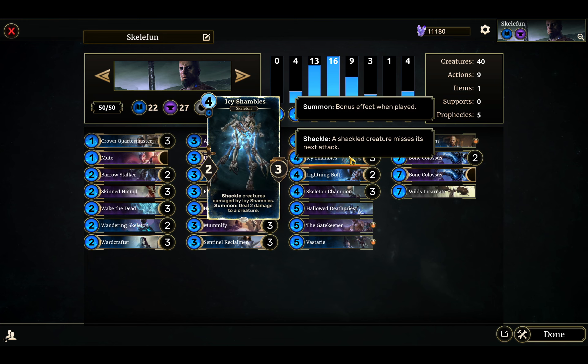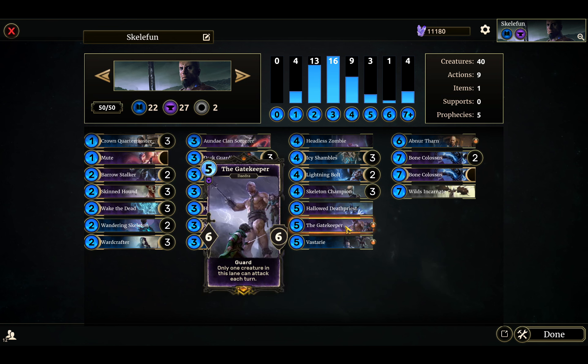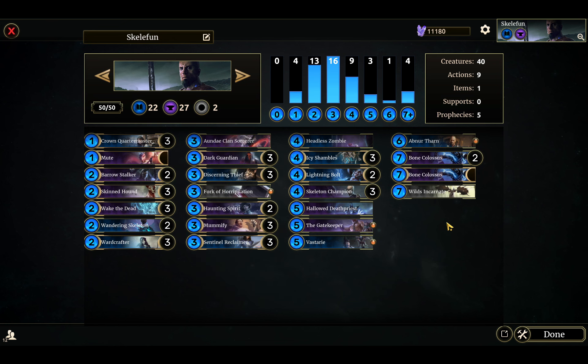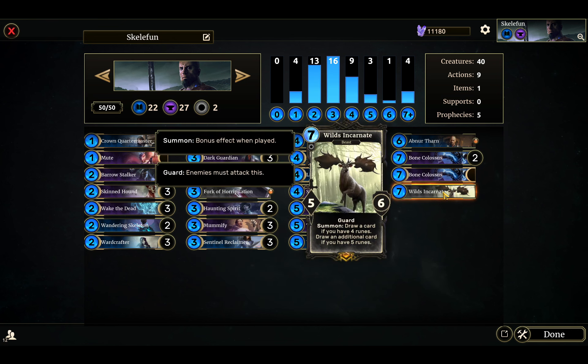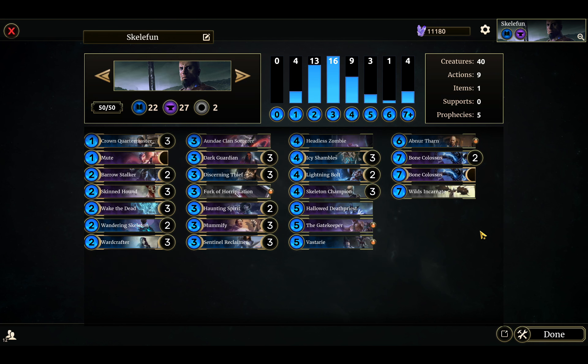You have Icy Shambles to slow down your opponent. A bunch of guards with Skeleton Champion, Skintown, Dark Guardian, and Gatekeeper. A little bit of draw with One Wild's Incarnate and Fork of Herpalation, but a lot of times you're more just trying to curve out and win when you can play your Bone Colossus.